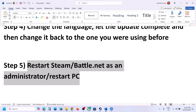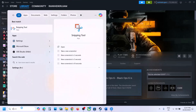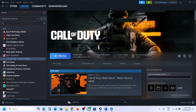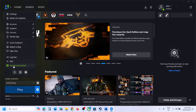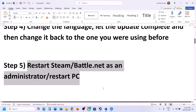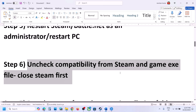The next step is to restart Steam or Battle.net and run it as administrator. Go to Steam, click on Steam, then Exit. Once closed, type Steam in the Windows search box, right-click on Steam, and click Run as Administrator. Do the same for Battle.net — close it, type Battle.net in the Windows search box, right-click, and click Run as Administrator. Then launch the game.